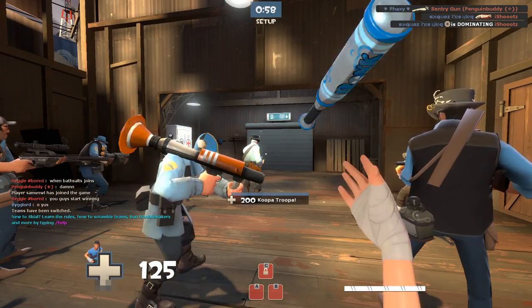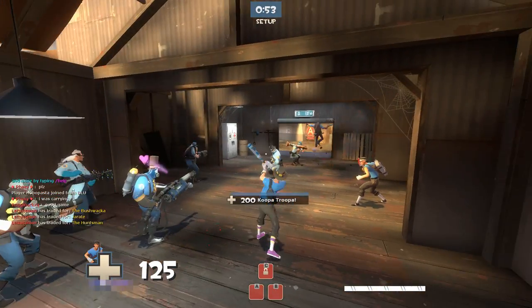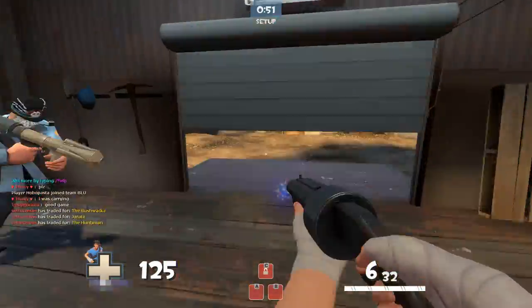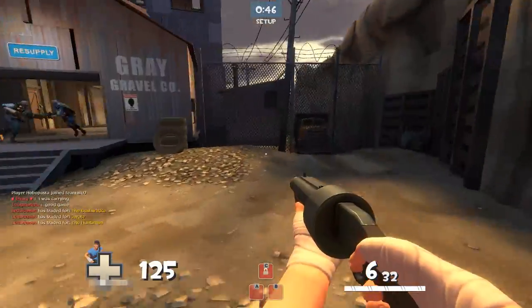To me the Atomizer is just — who cares? I don't melee stuff, especially as a Scout. My opinion is I just don't melee, and the only class that should really be meleeing is Spy, because that's an insta-kill backstab.